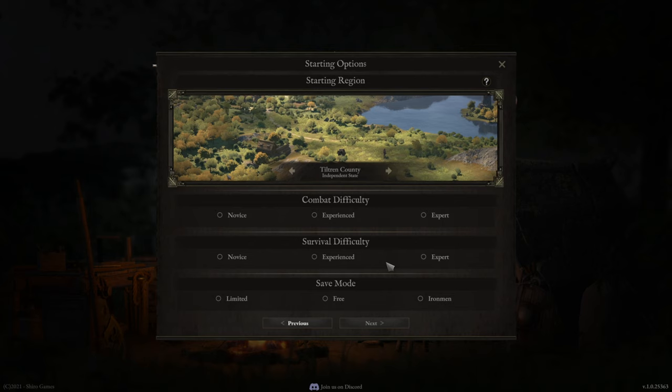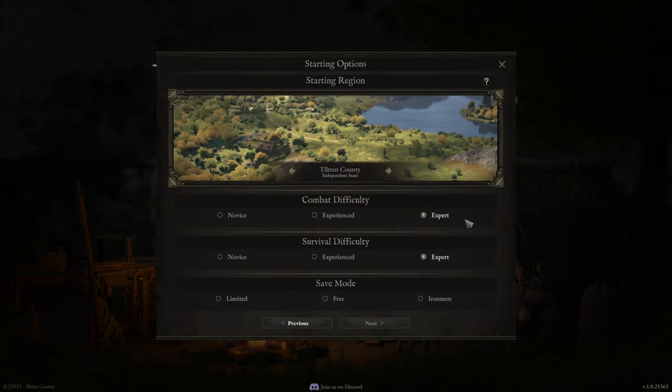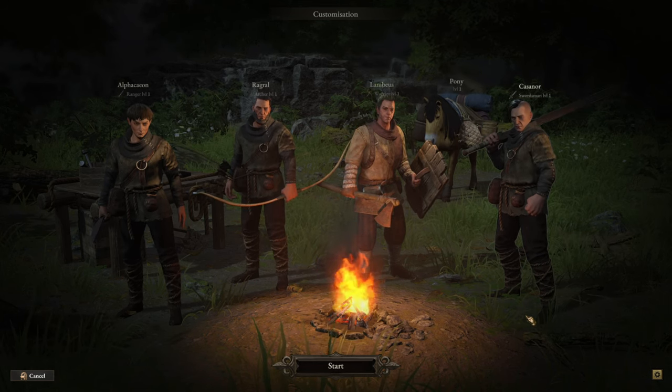I personally like region lock but it's up to you. Combat difficulty and survivability difficulty will increase over time. You can choose these stats now but can change them later — on the other hand the region lock vs. adaptive setting is permanent, so choose wisely. I personally went for expert but it really depends on your experience with tactical RPGs. Since it is an early release, I've heard problems with Iron Man saves and there are quests where you do not want to fail, so I would go for free saves if you're a beginner and choose whatever combat difficulty suits your needs.